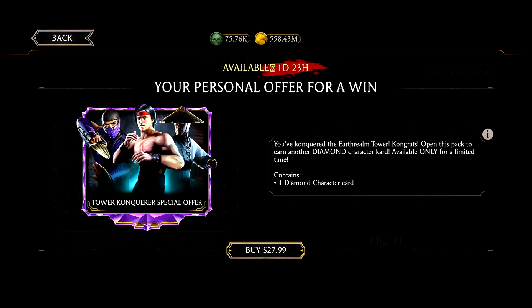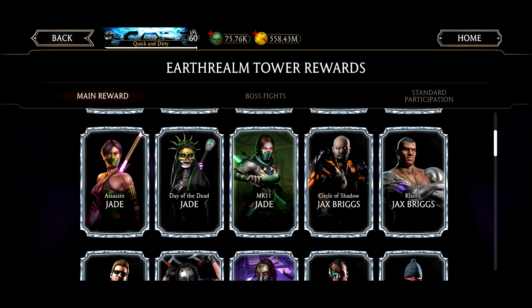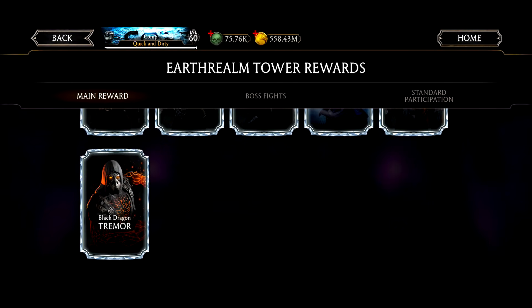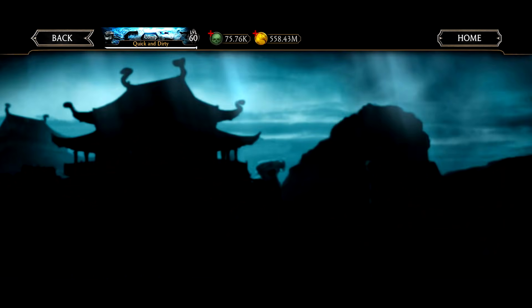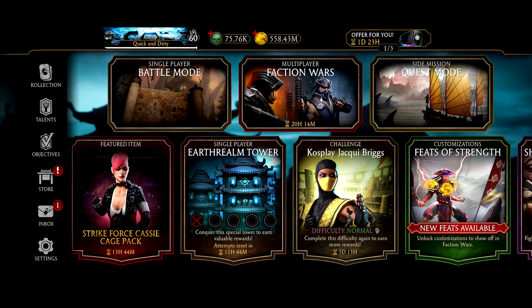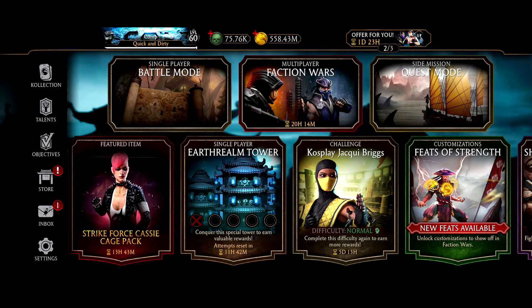Your personal offer for a win — more like completing the tower. It's kind of silly to call it a win when you've literally completed the entire tower. We got Black Dragon Gabal, which is on the third row. This Earthrealm Tower is okay, but I just wish they would have had an epic at the end. I know there's a Fatal for the epic, but I still wish there was an epic on the normal. Thanks guys so much for watching — peace out.